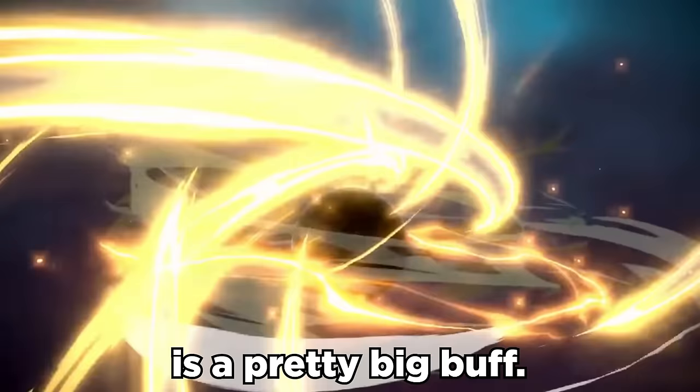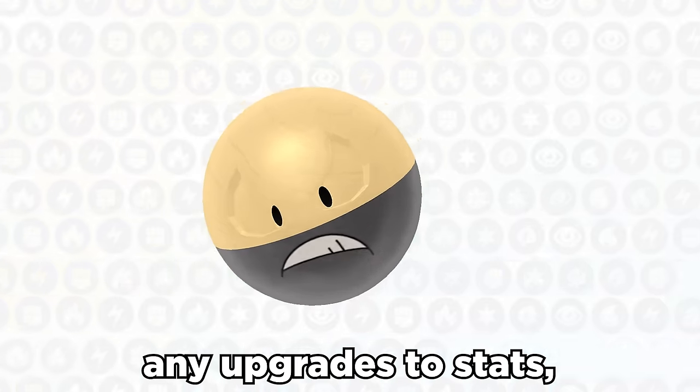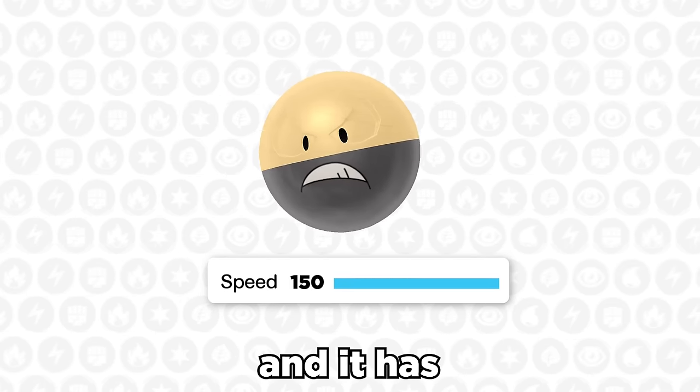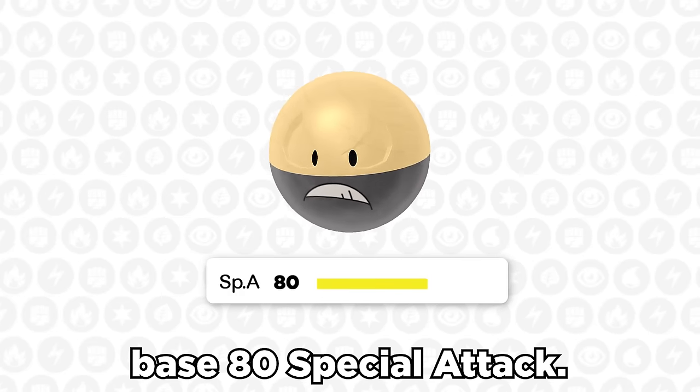Electrode's Hisuian form is a pretty big buff. While it didn't get any upgrades to stats, its base 150 speed is still one of the fastest in the game, and it has decent power with its base 80 special attack.